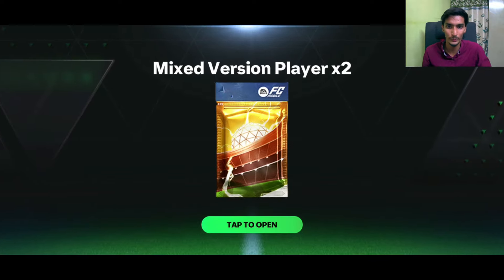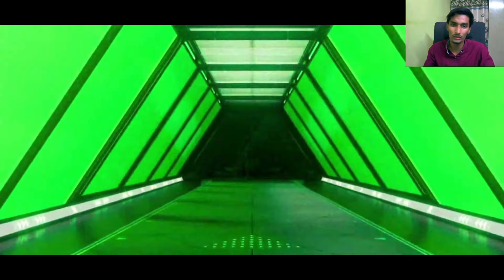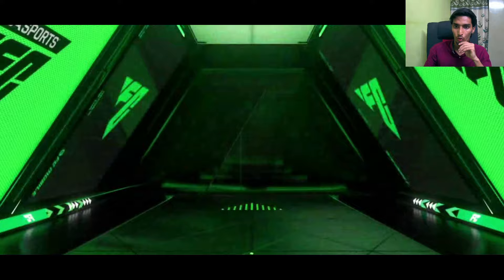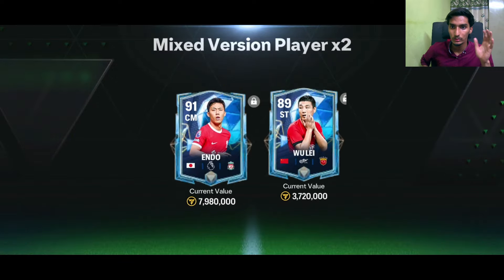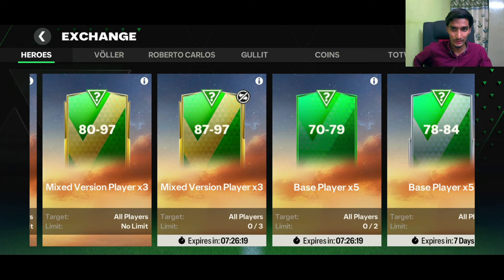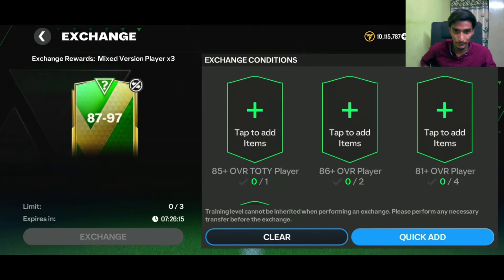Let's quick add another time and see who we pack. The 89-to-97 rated mixed version pack gives 2 cards, and this time it's a normal walkout — Japan central mid, Endo. It's the Endo base card, 91-rated.